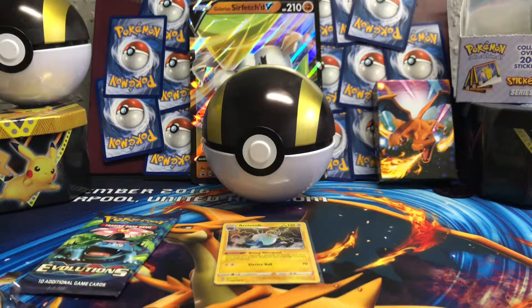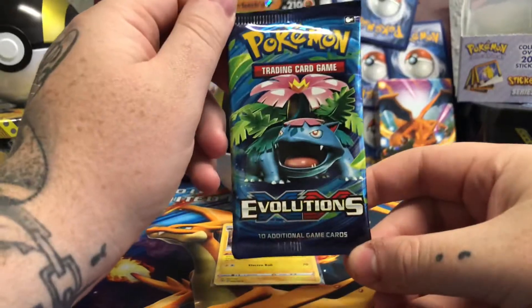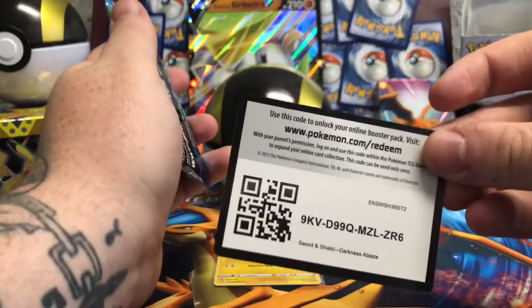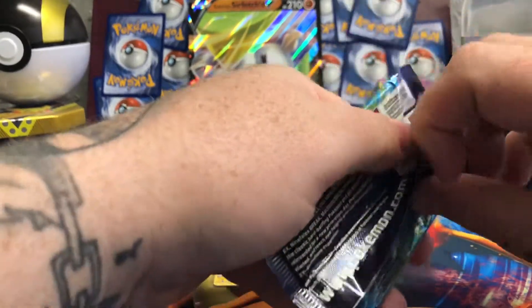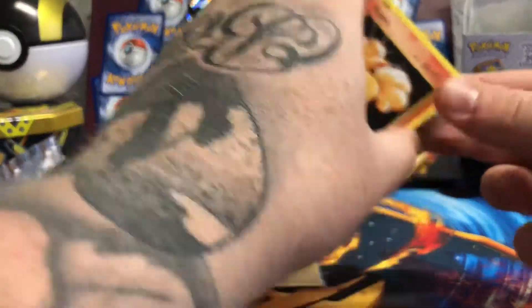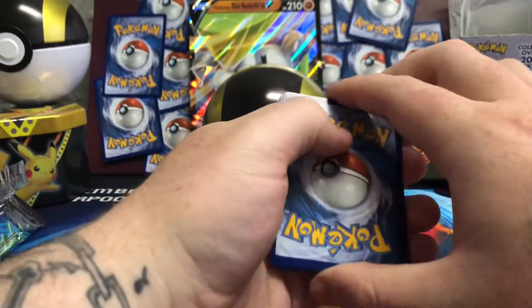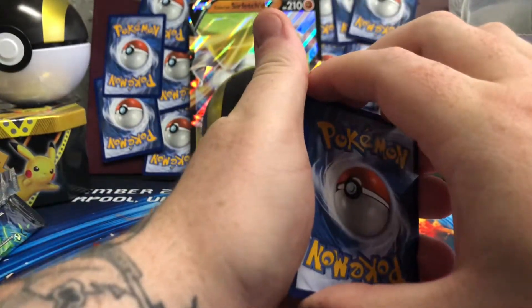So three not great packs to start with. All we've got so far is the Arc Result. But this is the pack that you want to get something from, and we're in need of a box saver. There's a code card from the Darkness Ablaze pack. This set is now going for a lot, a lot of money. I think it's three from the back for Evolutions. Let's go.